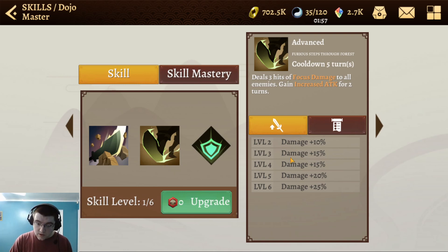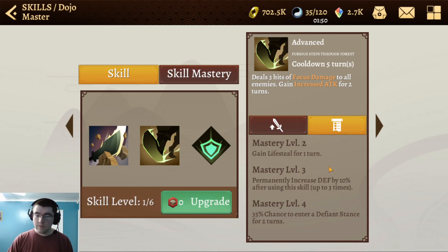Looking at the skill mastery for this one, he does have mastery buffs on his advanced skill. At mastery level two, which is pretty easy to get, you gain lifesteal for one turn, so the next hit you do will heal you even more. This guy is hard to kill — he constantly deals nice damage while healing himself. Additionally, he gets 10% increased damage every time he uses this skill. The skill does have a long cooldown of five turns, but if you use it again you do get increased defense, adding to his bulk.